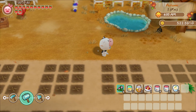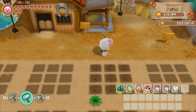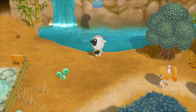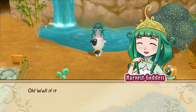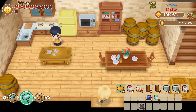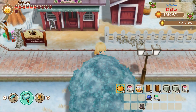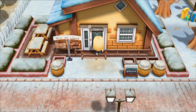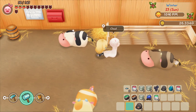Returning players will quickly catch on to the requirements and flow required for this farming simulation. For newcomers, the basic systems include farming, fishing, mining, and cooking. However, there is also a charming little town full of wonderful villagers to meet and interact with. As you balance your new farming lifestyle, you'll create relationships with the townspeople, fall in love, attend festivals, and play mini-games.